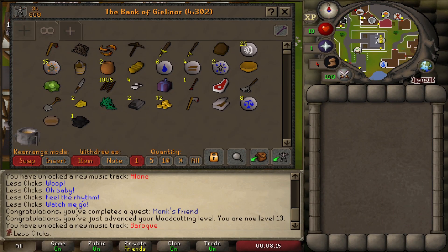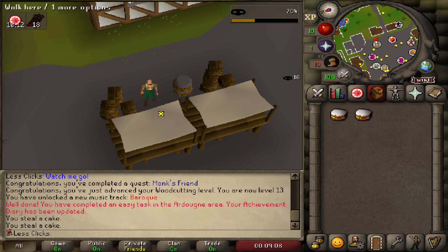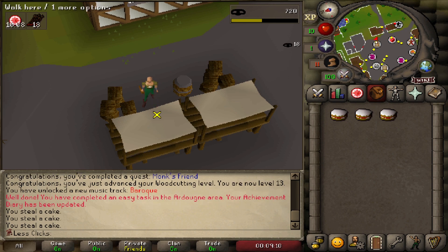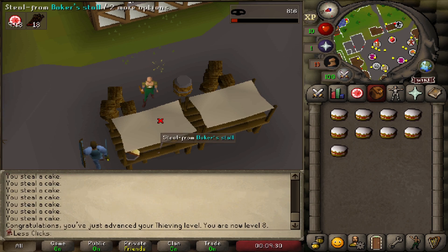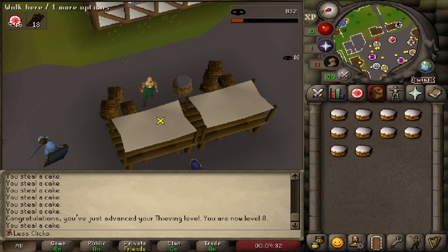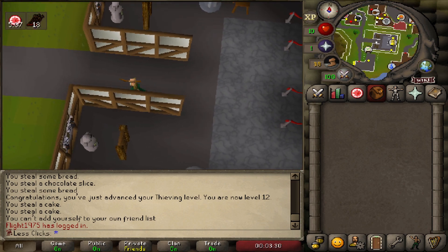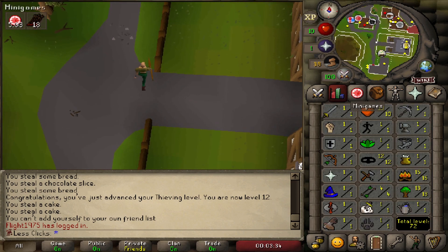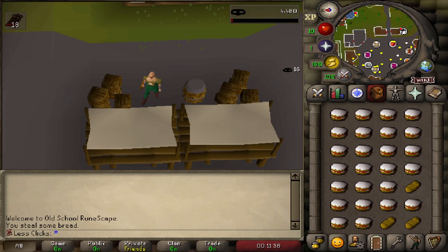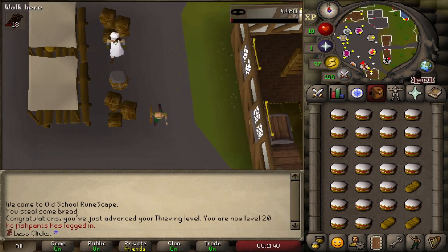Bank everything, then go thieve cakes until you get 20 Thieving — bank all the cake you get. You also need 15 loaves of bread. Stand on top of the baker and spam-click the cakes. Once you have 15 bread, keep thieving cakes, dropping any bread or chocolate cake slices. Keep going until 20 Thieving.